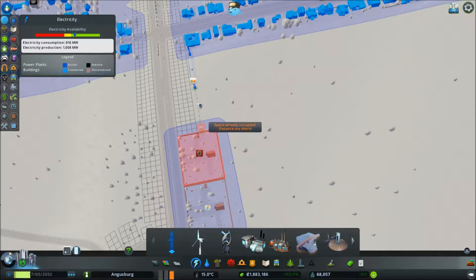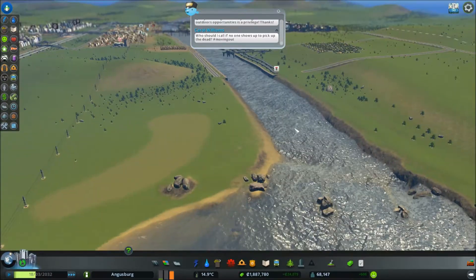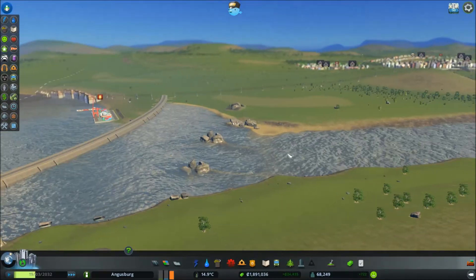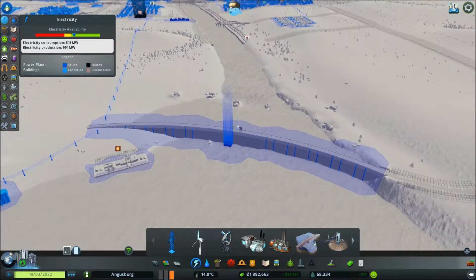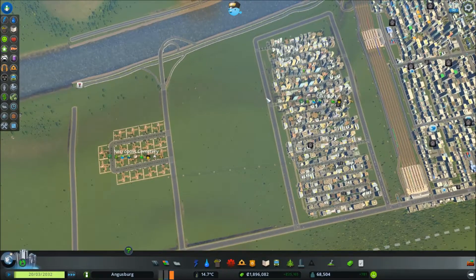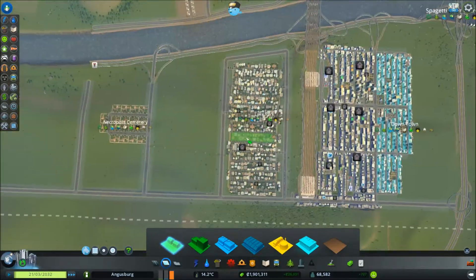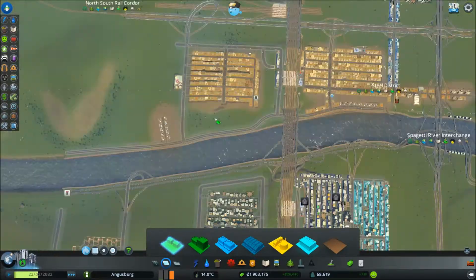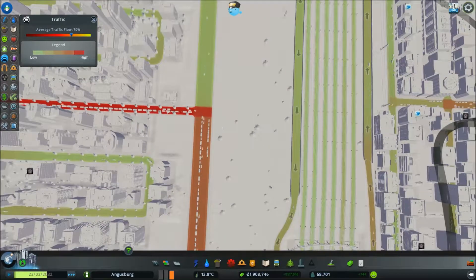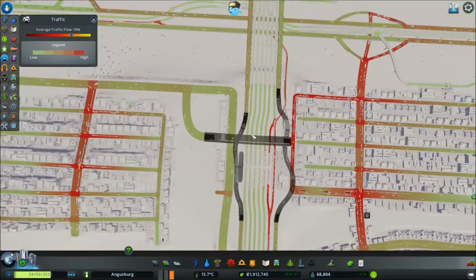We shot up the power lines in the process — let's fix that. We're losing power again. The dam's water level is fluctuating. Alright, so we've got our Necropolis Cemetery up and running. I think this zigzag pattern has proven to not be the most effective, although traffic-wise it might be. There's a lot of people who are taking public transit though — so that's good.